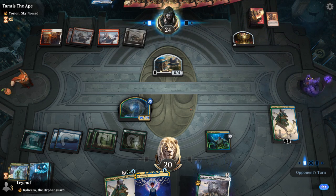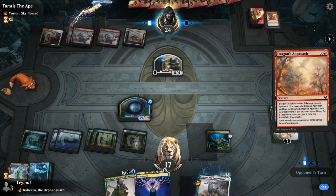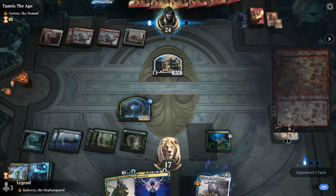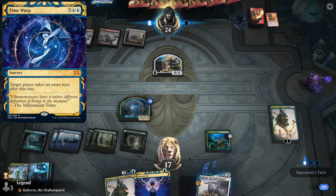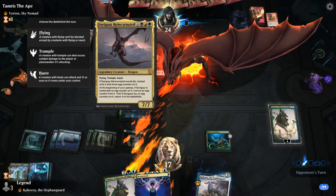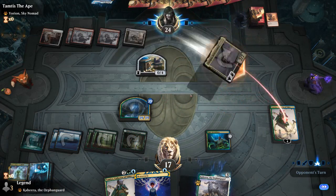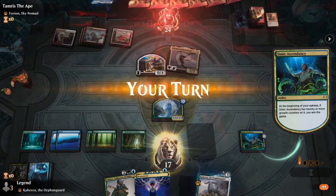If they ever land a fourth Dragon's Approach, they get to find a Dragon. The question is which Dragon do they get and does it win them the game on the spot? Maybe Velomachus plus a bunch of Time Walks could do it. It's going to be Darygas Reincarnated, which kills Taimyo — but Simic Ascendancy still wins the game. On to the next one.